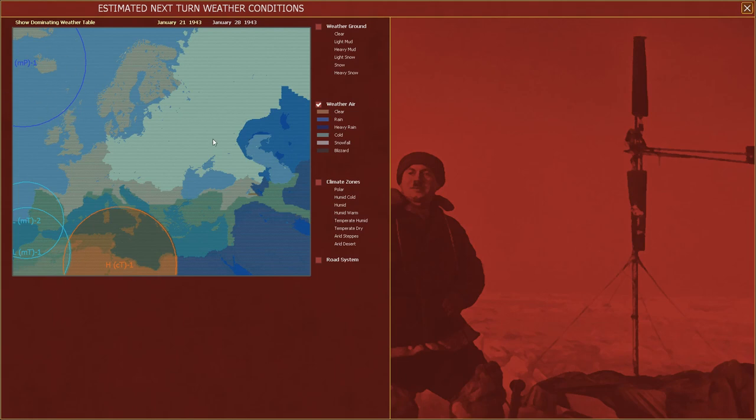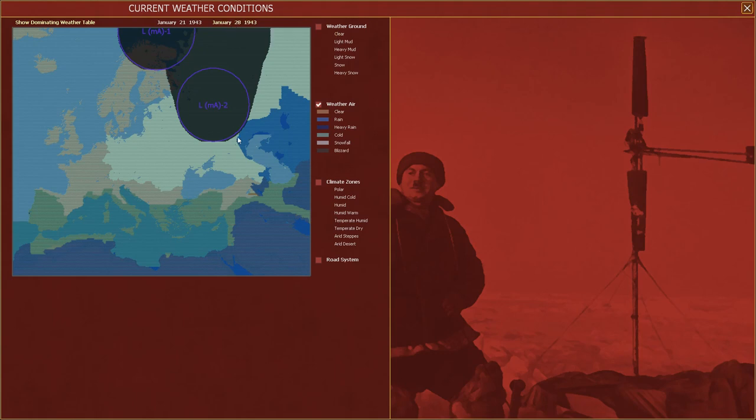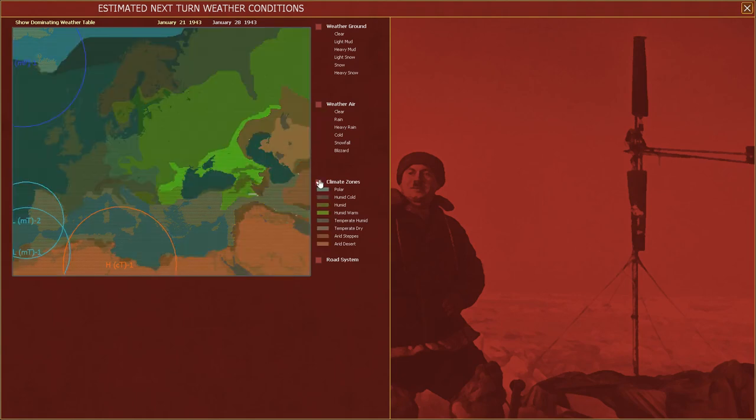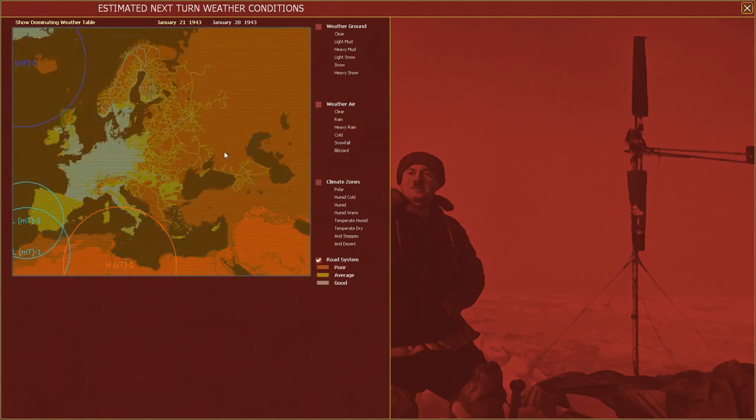I'm hopeful that this big circle of clear weather up here is going to come our way, though maybe that's too optimistic. I'm a little discouraged to see some rain and heavy rain over here — there has been rain there, I just missed it. When we look at the climate zones, this matches what we'd expect. Roads have stayed pretty consistent: road condition is average in most areas or otherwise poor. There's really only one good road here, and I believe that's from the Moscow pocket heading towards Germany. With that, we're going to close out of the weather screen.